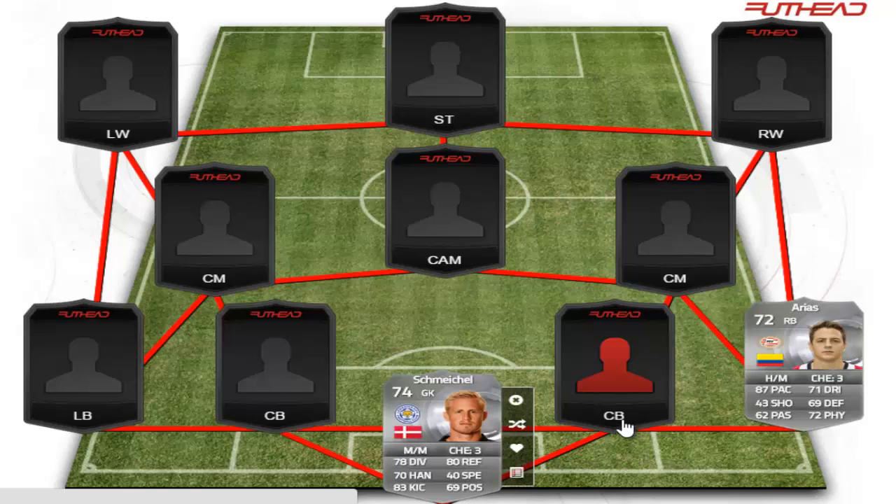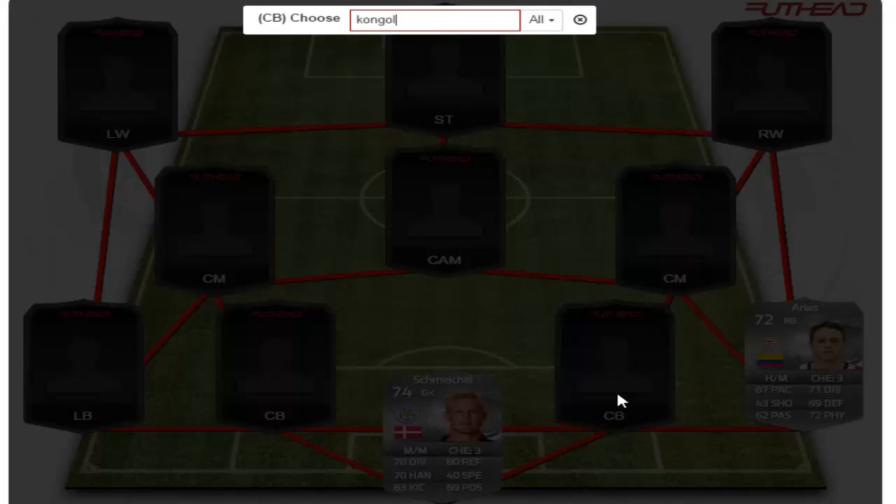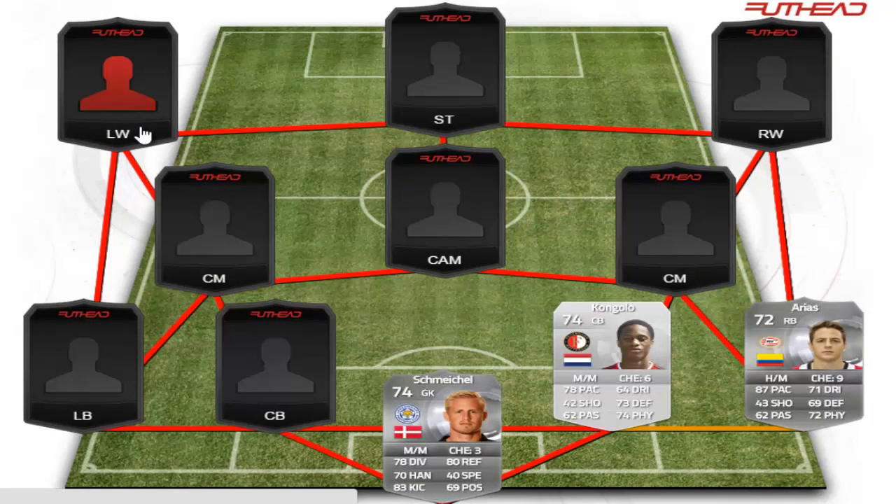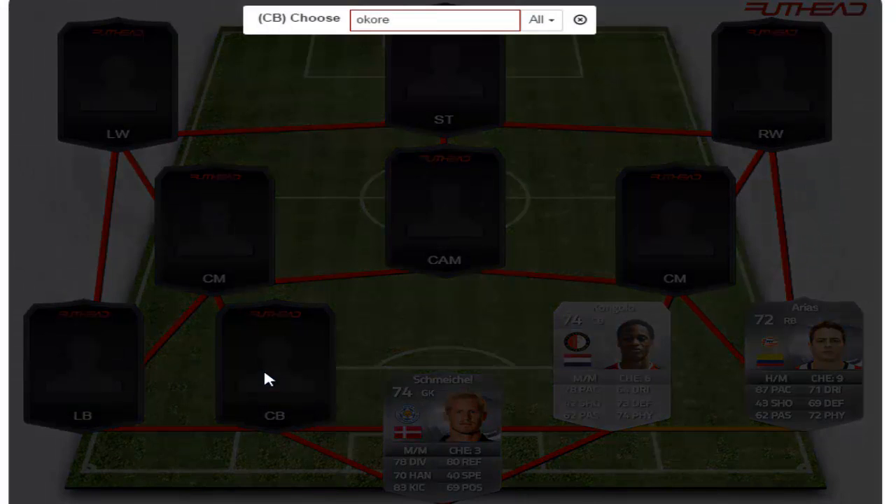Next to him in the center back position we have Kongolo, from Feyenoord I do believe — a 74-rated non-rare card. 78 pace, 73 defending, same for physical, medium-medium work rate. A very nice card.